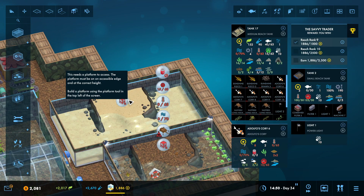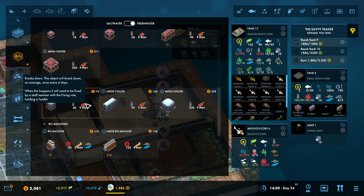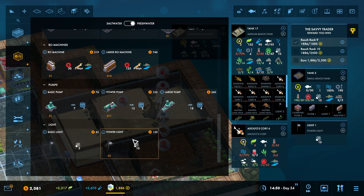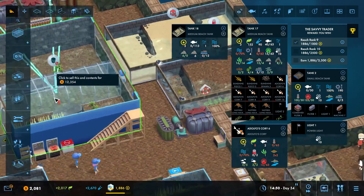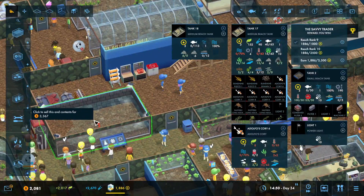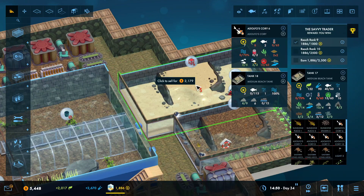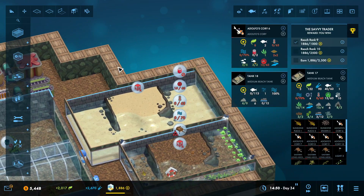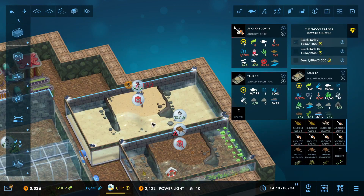We're going to have this tank. I'm going to hit a point where I'm not going to be able to afford this — and I think I just hit that point. Because there's nothing left in there, we're going to sell that. That's going to give us an influx of cash.